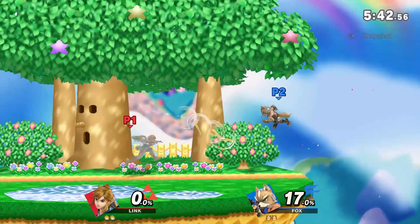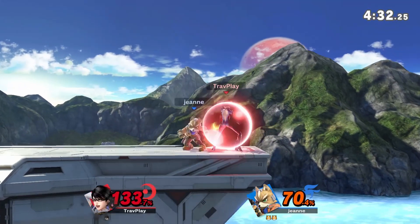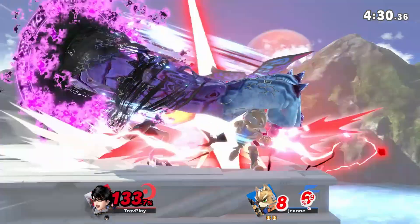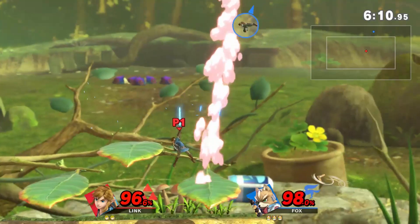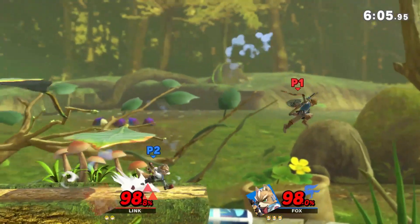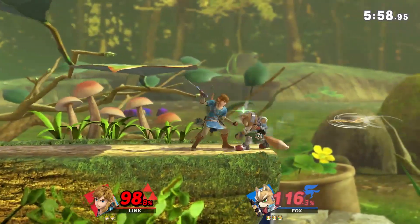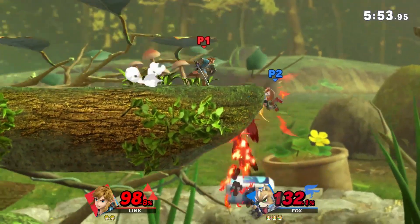Since Fox relies on those setups and hard reads, he can often become predictable. He often tries to set up combos the same way or make a lot of the same hard reads. But if you take a moment and catch on to his habits, then adapt your playstyle, you'll come out on top. For example, most of the time when I play Fox, he'll take the first stock — but the whole time I'm watching him, gathering data. Then as the match goes on, his combos don't land like they used to and his KO moves miss, because I can anticipate them and exploit his lightweight weaknesses.